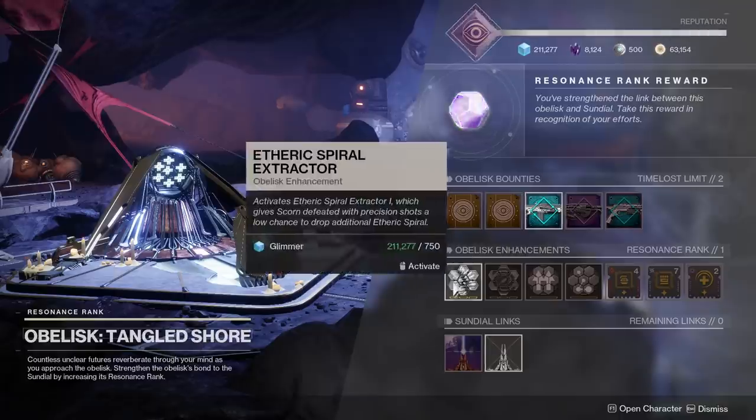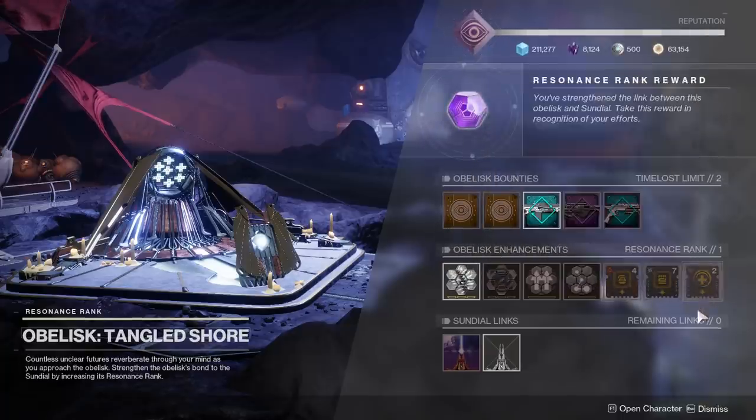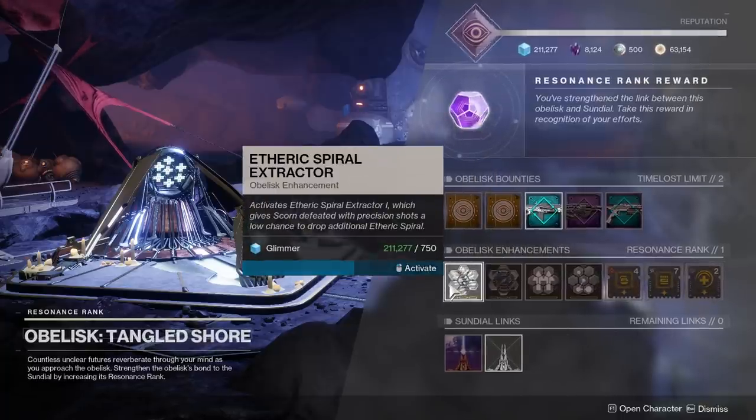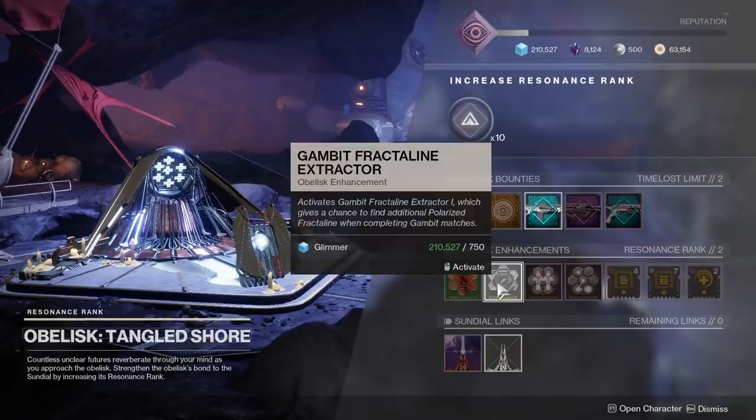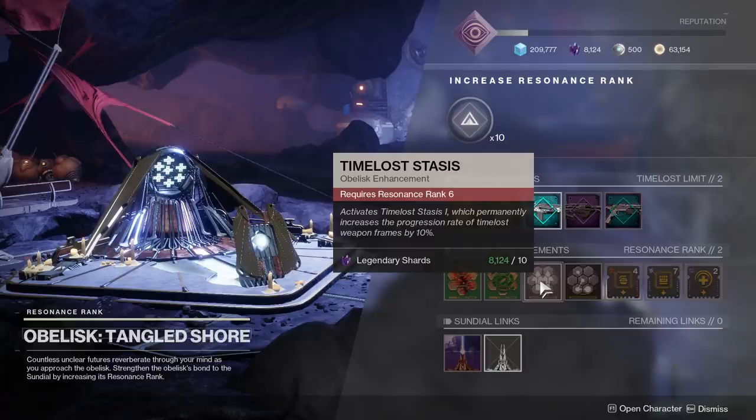The second row consists of a bunch of different bonuses, otherwise known as Obelisk Enhancements. Things like increased chance to get materials for getting headshots on an enemy, or an increased chance to earn Fractaline when completing Gambit matches, and eventually Special Season of Dawn mods. The more you level up an obelisk, the more of these bounties and bonuses you can purchase. But it's not just all materials and extra currency — each obelisk has a few upgrades that make a really big difference during your grind.